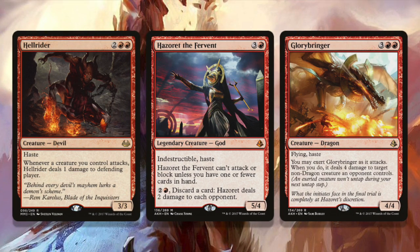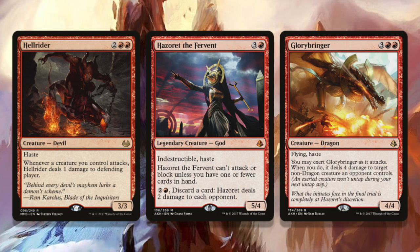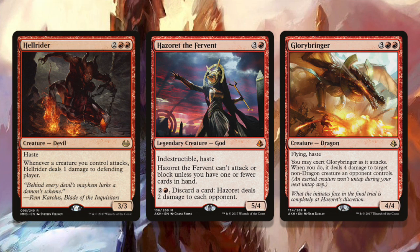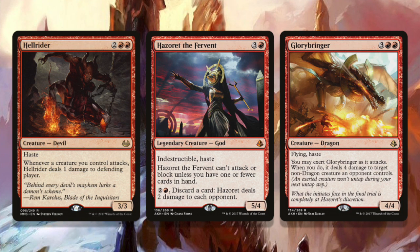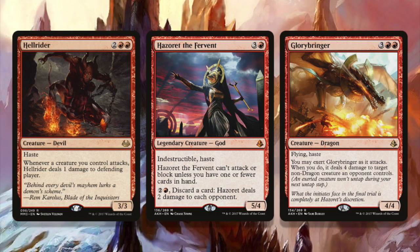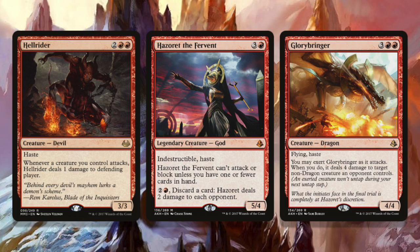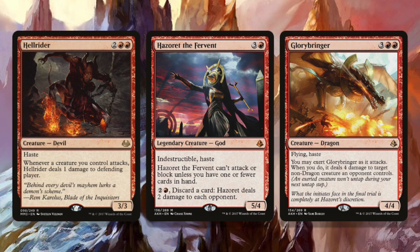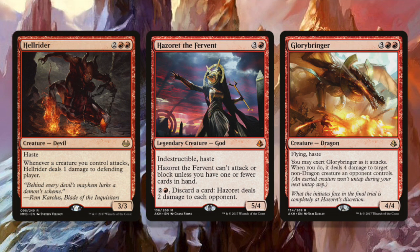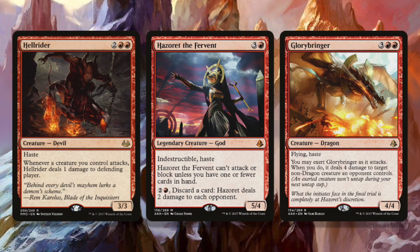Now we're getting to the top of the red aggro curve — the four and five-drop slots. You want just a couple of creatures up here, and if I can only have one, I want Hellrider. This card is dumb. Your opponent feels like they've stabilized, they've got some bodies, and then you play Hellrider and turn your whole board sideways — every single creature deals damage to your opponent directly, and suddenly they're taking five before you ever land an attack. Hazoret is great for when you've run out of gas, and you can discard cards to deal damage. Glory Bringer or Thundermaw Hellkite can give the red deck just the last bit of push it needs to get in and deal that lethal damage.